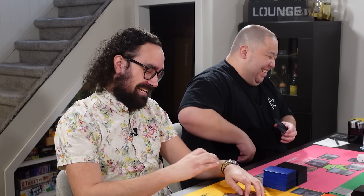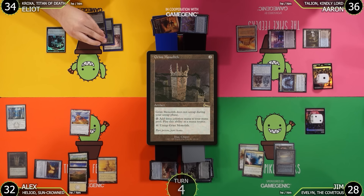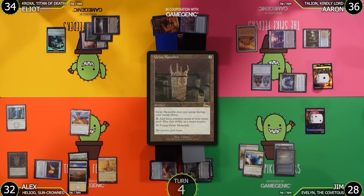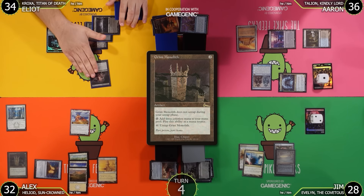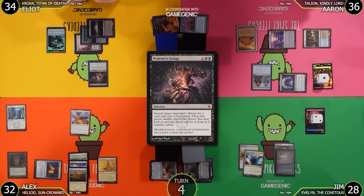Elliot draws and attempts to cast Praetor's Grasp, targeting Alex to steal one of his Disenchants. Elliot can play the stolen card. From the Ragavan trigger earlier, Jim gets a Windrake — amassing a 2/2 Bird token. Jim takes 1 from City of Brass going to 35 and passes.